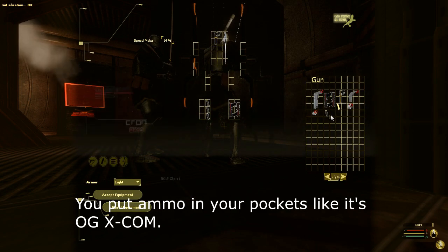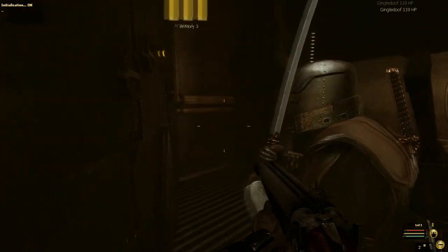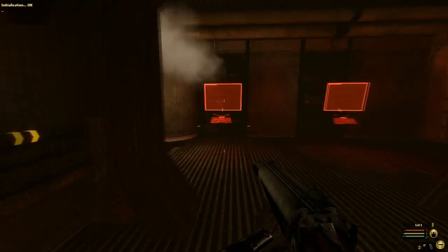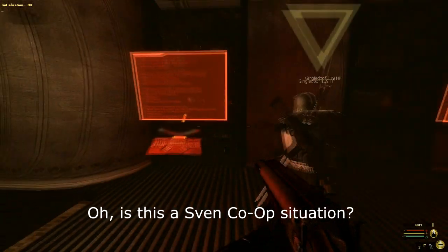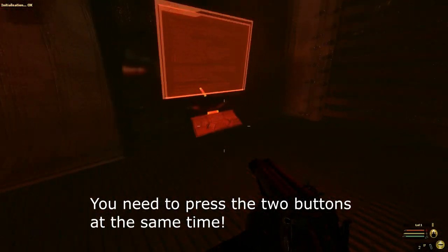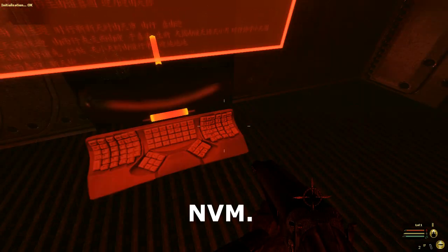You can put ammo in your pockets like it's frickin' XCOM. Okay, me, let's go. Oh — this is a Sven Co-op situation. You need to press the two buttons at the same time. Nope, not a real button, TM.